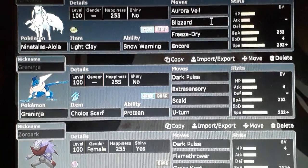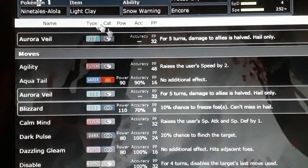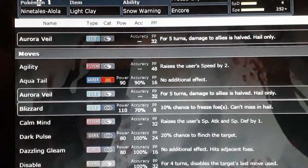Ninetales has a move called Aurora Veil — let's take a closer look. For 5 turns (8 turns with Light Clay), damage to your allies is halved in singles, or decreased by 33% in doubles. I tend to use Ninetales in singles and Skarmory in doubles. Aurora Veil plays a role where you're helping yourself rather than hindering your opponent — making your Pokémon more durable. You can use it on a team with lots of fragile Pokémon and suddenly be very strong, having halved all incoming damage and able to hit more Pokémon more quickly.